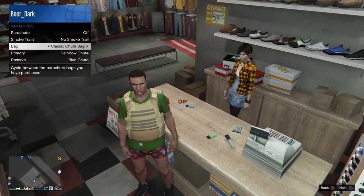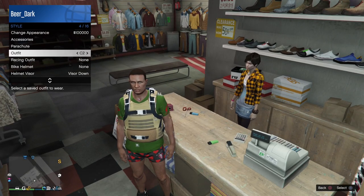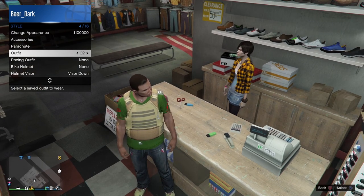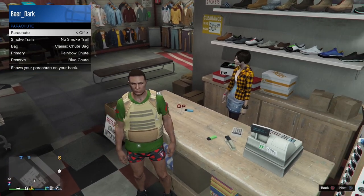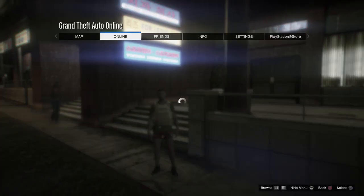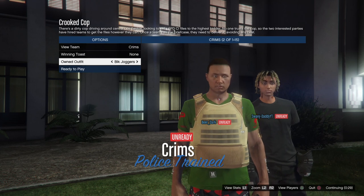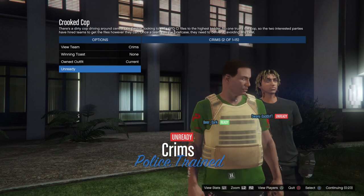Put the pants you want into the merge slot — I'm using the black joggers. Continue using the classic parachute. Select C1, put the parachute on to force the save, then log into console two which is wearing the jeans. Once saved, go back to console one and take the parachute off. If done correctly, you'll come back wearing the boxer shorts. Go into Crooked Cop, once to the left and once to the right, and the joggers are now on.